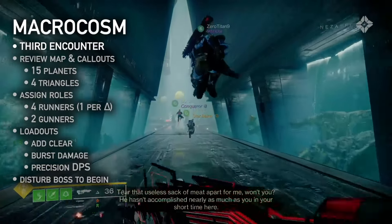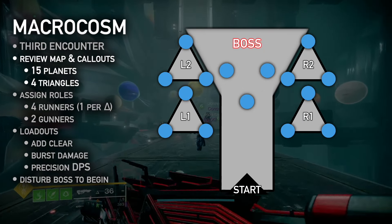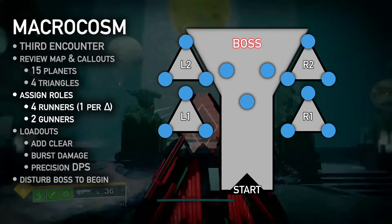The third encounter is Macrocosm. To prepare, review the map and callouts. There are 15 planetary projections: three of them are in the middle, and the rest are evenly spaced along the corners of four triangle platforms. Assign four runners — one for each triangle — and two gunners.